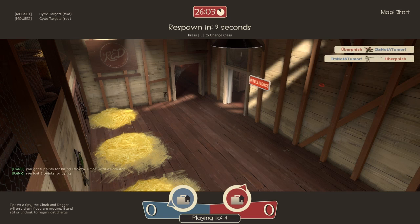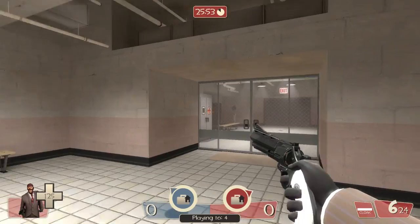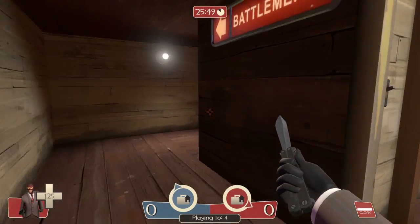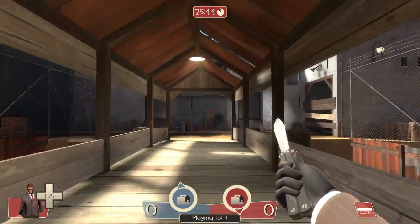When you are able to backstab an enemy, I'll show that when I get there. The basic invisibility watch is nice because it's very quiet. All other invisibility watches are slightly louder and can be heard by most other enemies as you decloak, which means if you try to decloak behind an engineer and backstab them, they'll hear you and hit you with their wrench. So you gotta watch out for that.